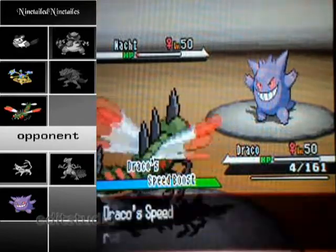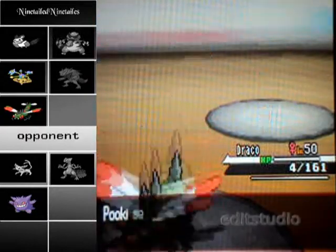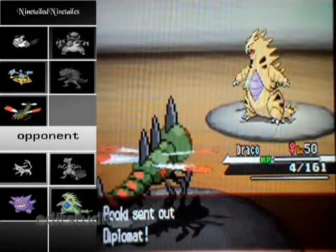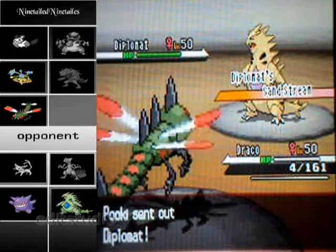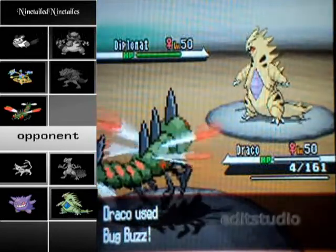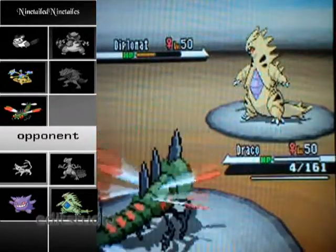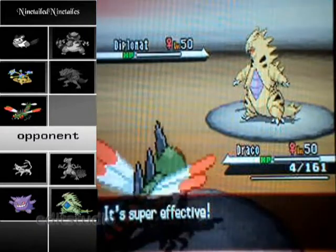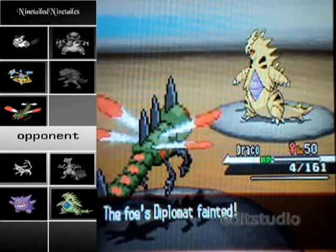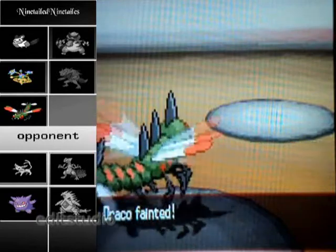Unfortunately, since I am running Life Orb, whatever attack I use next is going to kill my Yanmega. He switches out into Tyranitar, and I made a pretty good prediction here — I went for Bug Buzz instead of Air Slash, just in case he would switch out. So that was awesome. I get a crit here — sorry about that. I know Tyranitar in Sandstorm has great Special Defense, but yeah. I died to Life Orb anyway.